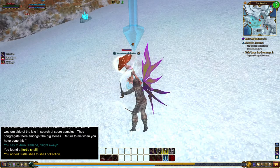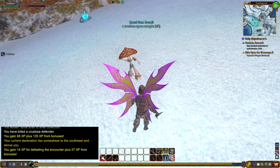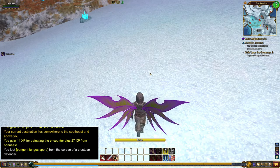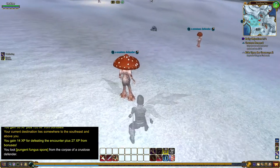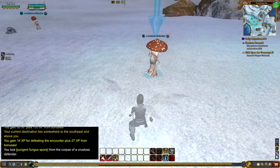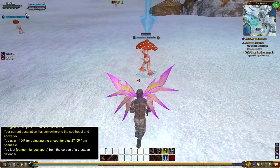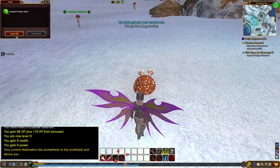I wanted to show you these spells. We're going to go invisible using our sneak spell — when you're invisible you walk really slow. We're going to come up behind this guy and use this zero spell. You have to target him. Boom — that did half of his health all in one spell, and then a second spell to get the rest of his health. Level five! And we got some pungent fungus spore from the guy.